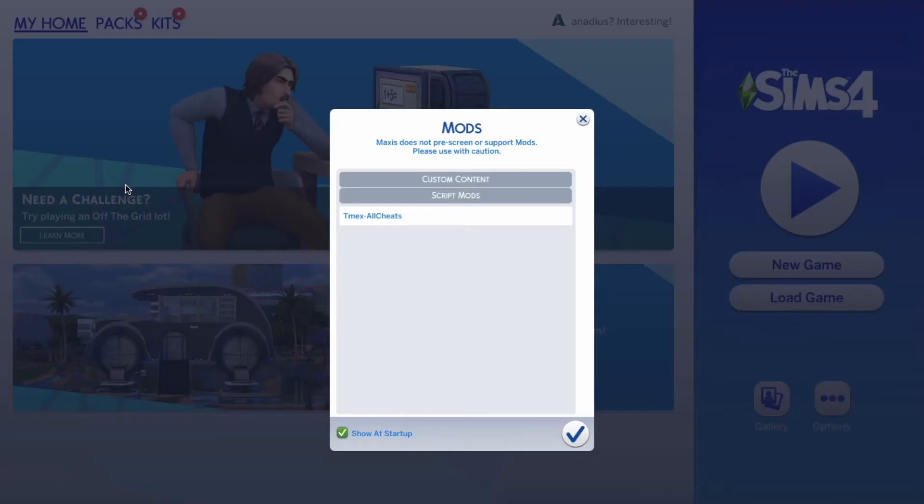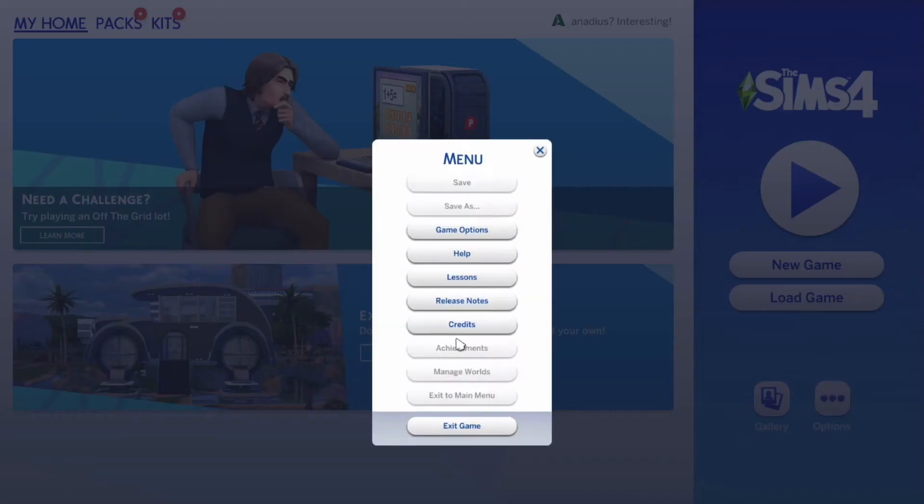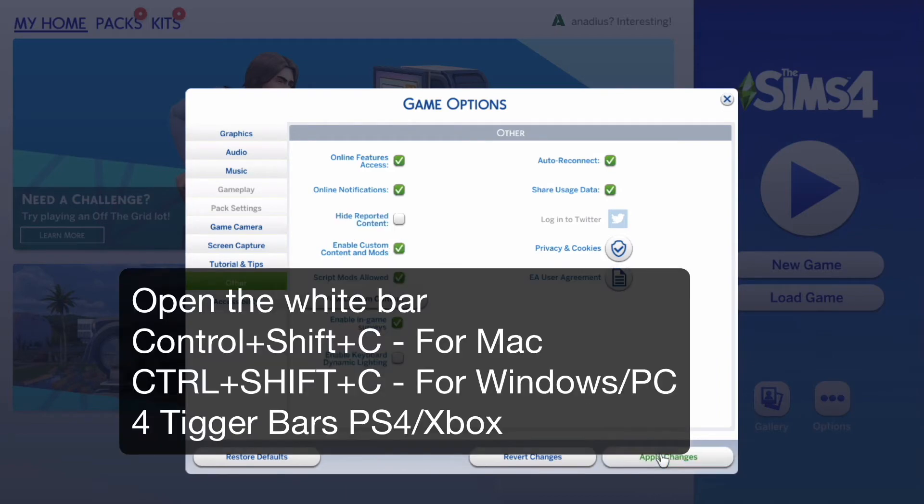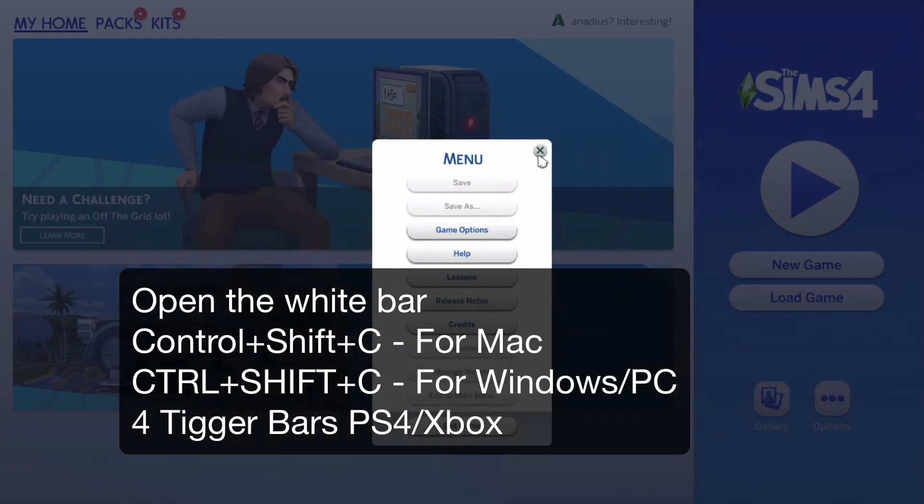After doing that you have to restart your game, otherwise this will not work. When your game is loaded, this should pop up. If it doesn't pop up, go into Options, then Game Options, then Other — make sure Script Mods are enabled and also Custom Content has to be enabled, otherwise this is probably why the cheat doesn't work. Then just restart your game.